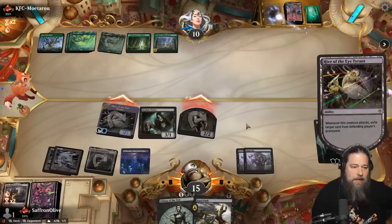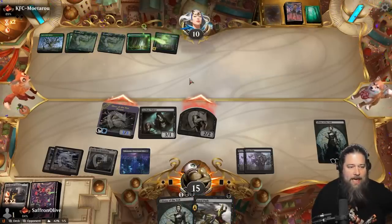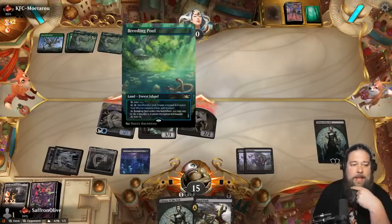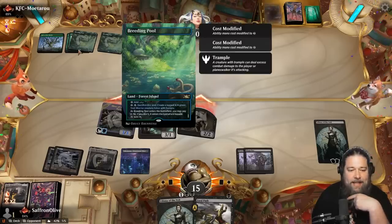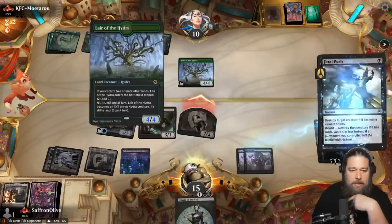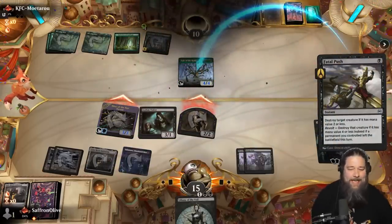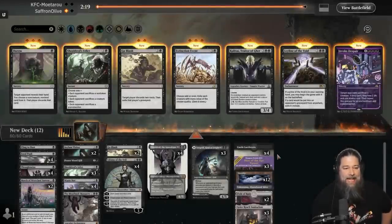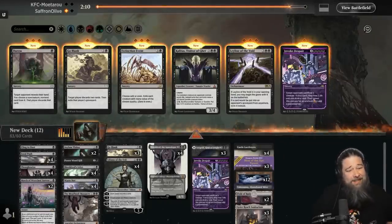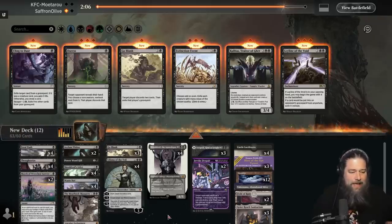Opponent has Nykthos - they can make four fours, but that puts them down on mana. Oh, they're going to okay - Layered Hydra, put them both on the same land and they have to sack the land to make the trolls. Lay the Hydra - we might as well kill it. Opponent scoops it up, doesn't even wait to see if they top deck something. That was some good Waste Notting!